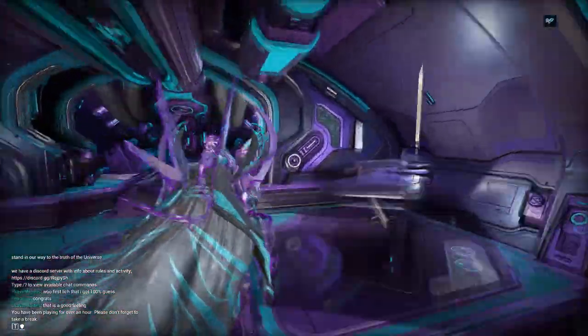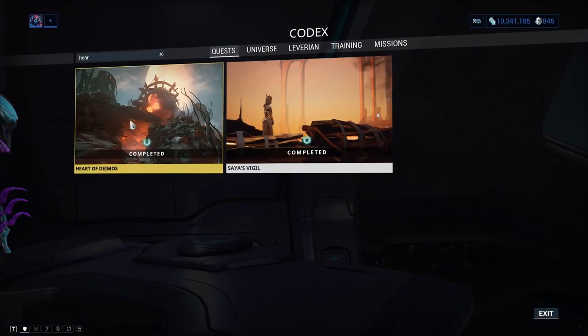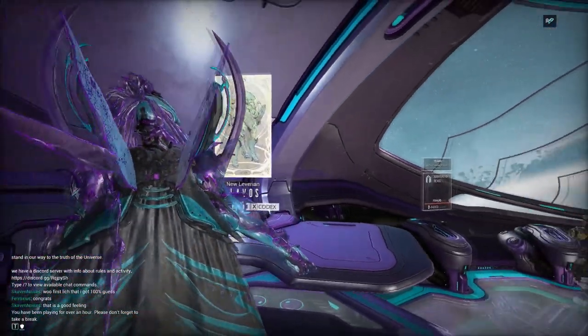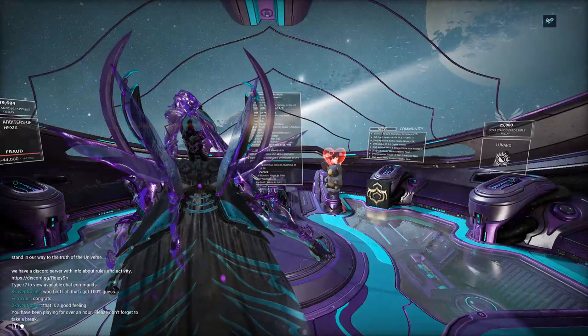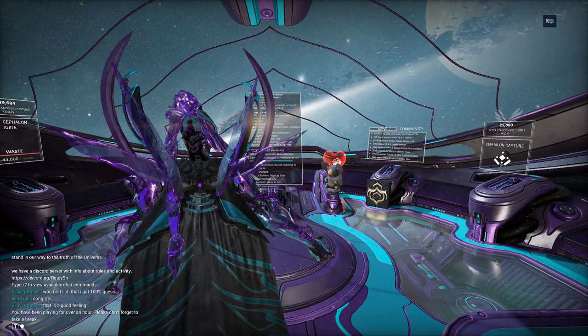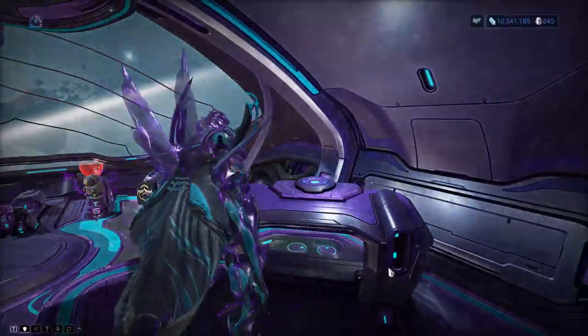Zaku is obtained by doing the Heart of Deimos quest. His parts are available by doing bounties on the Heart of Deimos - you get the blueprint from the quest and parts from bounties. Zephyr can be purchased from the clan dojo.